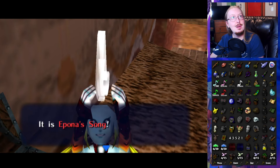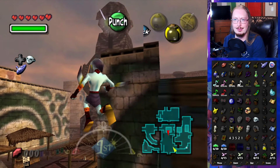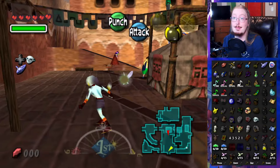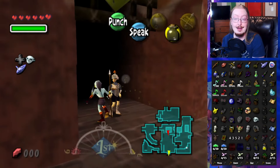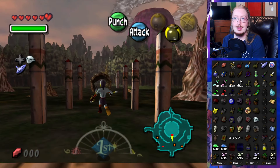That actually unlocks quite a bit — it unlocks the graveyard, and also unlocks Great Bay. Depending on if we get the hookshot in between here and there. So what we're going to do is play Epona's Song and whichever way she decides we should go, we're going to go there.